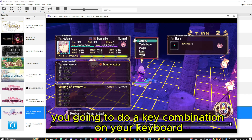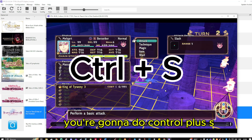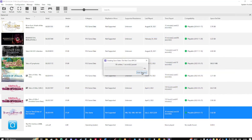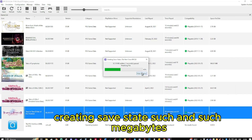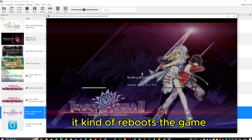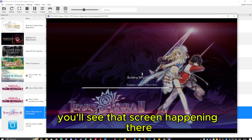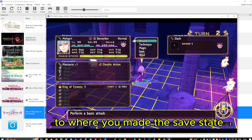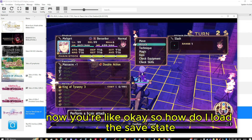You're going to do a key combination on your keyboard: Control + S. Check out what happens on the screen — it says 'Creating save state' and shows the megabytes. It kind of reboots the game — you'll see that screen happening — and then it takes you right back to where you made the save state.